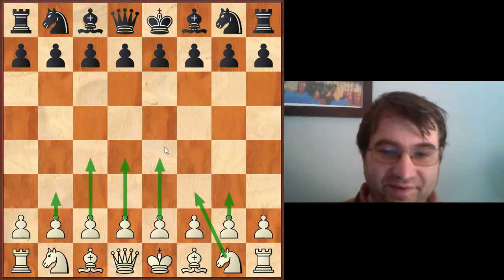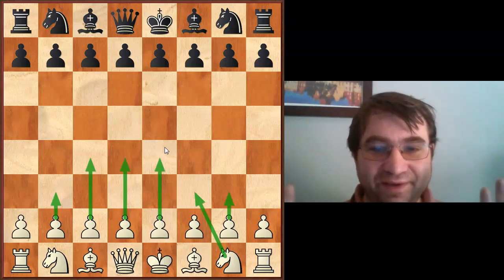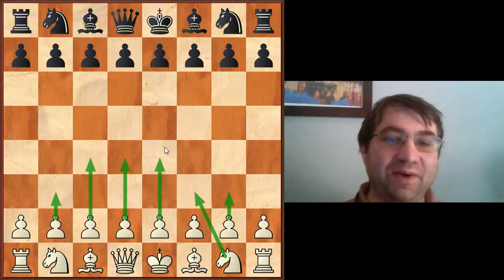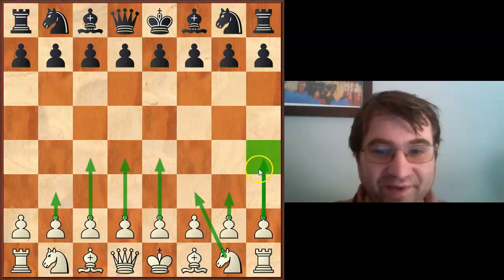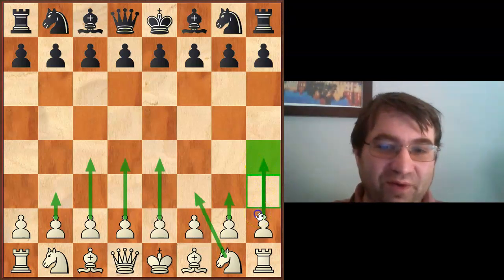That's discounting statistical outliers. There are a couple of statistical outliers, but I'm going to say I'm not going to count them even though they got really high winning percentages, because there are too few games to count them. One of them is one of my favorite openings — the Kadas opening, 1.h4, is actually scoring about 61%.